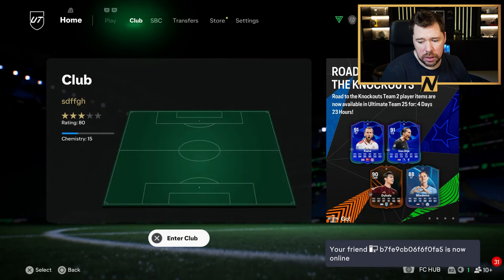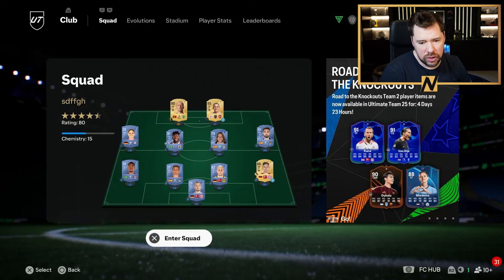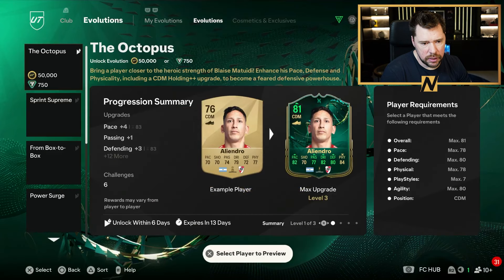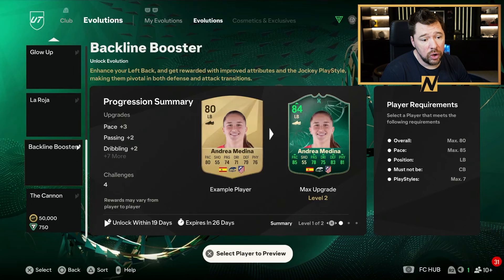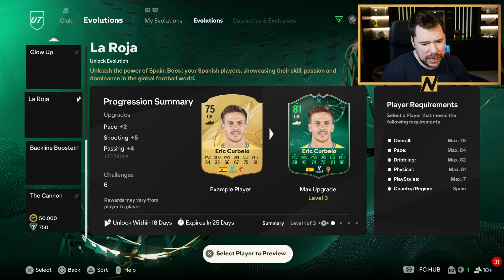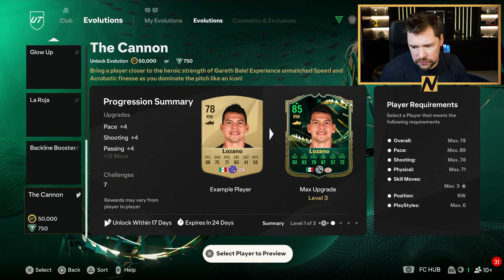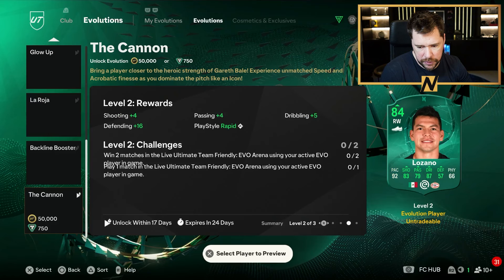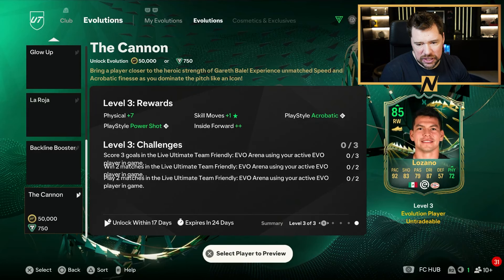We get a brand new evolution for today — the Cannon. Player requirements: overall maximum 78, pace maximum 89, shooting 78, physical 71, skill moves maximum three star, position right wing, play styles maximum six. It gives four pace, four shooting, four passing, two dribbling, seven physical, plus inside forward, power shot, acrobatic, one star skill moves upgrade.